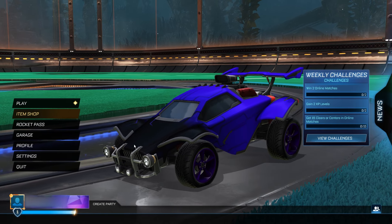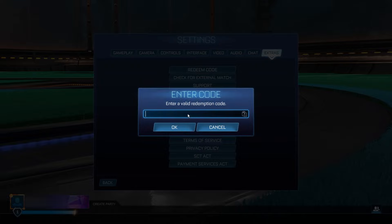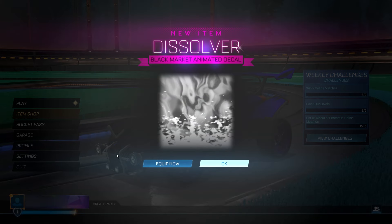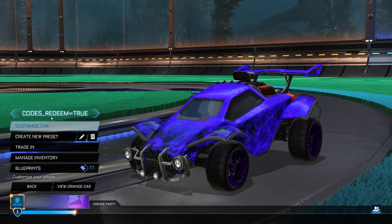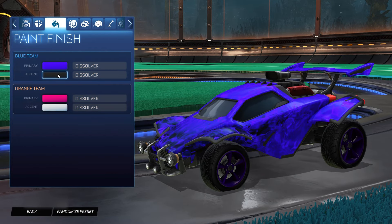Go back to the menu and redeem our second item — this one is going to be for the Dissolver black market decal. Go back to the new code section. The code is "S14_Dissolver". Type that in, making sure you're carefully spelling it, otherwise it's not going to work. Click OK and go back to the menu. There we go — the Dissolver black market animated decal for completely free. You can equip it and check it out in your inventory.